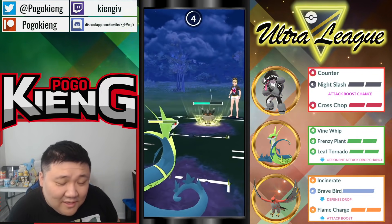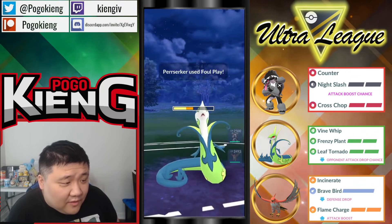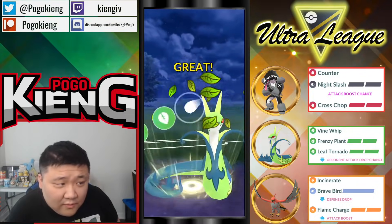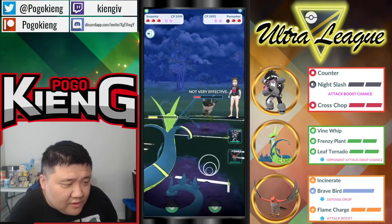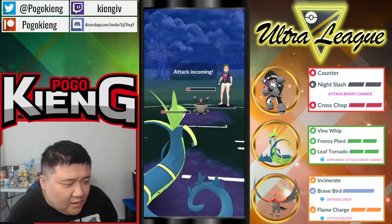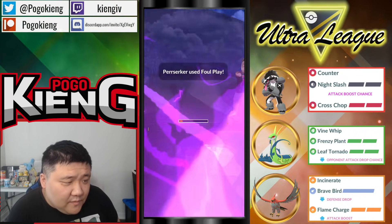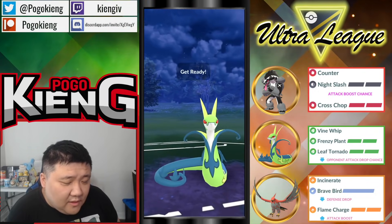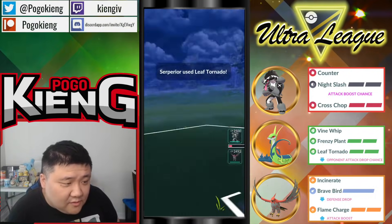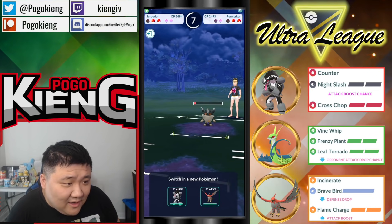The Berserker does absolutely nothing to Superior here. They throw another Foul Play — does absolutely nothing. Gonna throw Frenzy Plant, still gonna hurt, probably do around 30%. Very nice chunk there. Leaf Tornado will almost KO, but this Foul Play will KO at this range. Gonna throw another Leaf Tornado — we're gonna see whether or not they want to shield or not. This Superior is absolutely going off. Another attack fall here — that's absolutely insane.